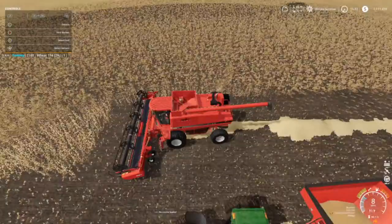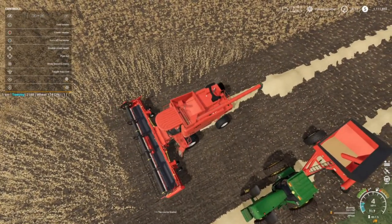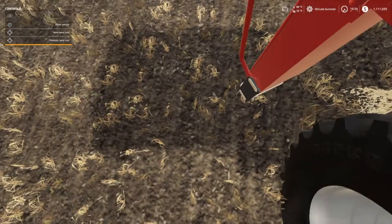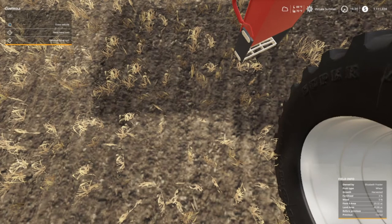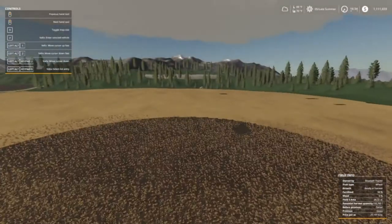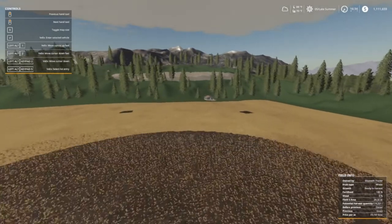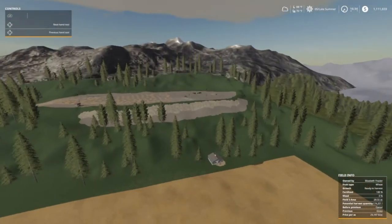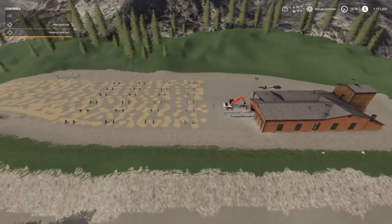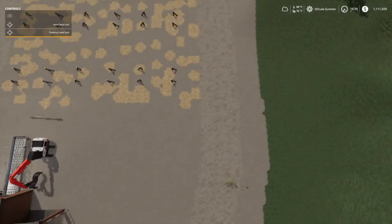It shouldn't let us cut - we do not have access to this land. I think that will work. Now we're gonna launch the drone and fly to the sawmill. Let's just hope it's still there, because if not, all that stuff I've done... hey look, it's still there!